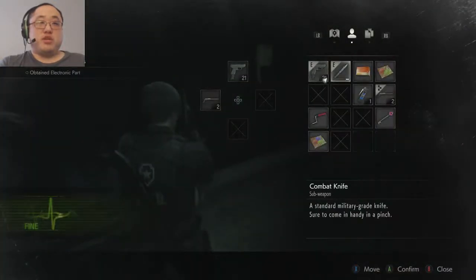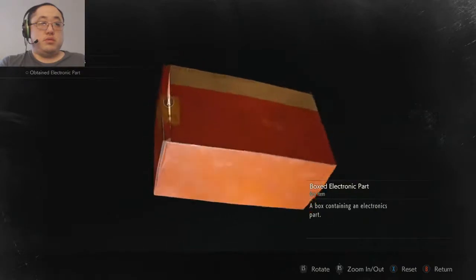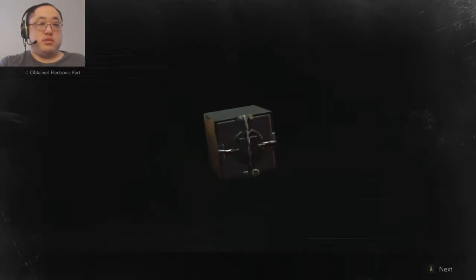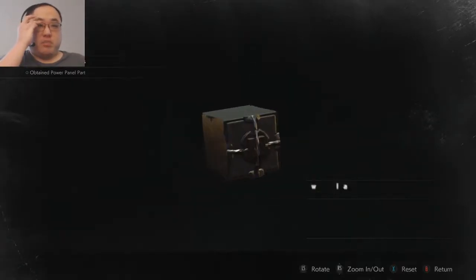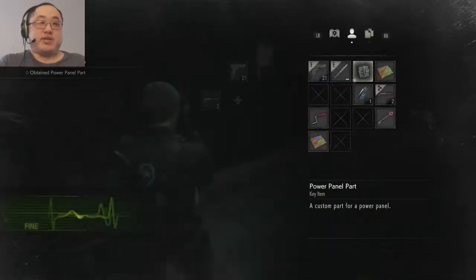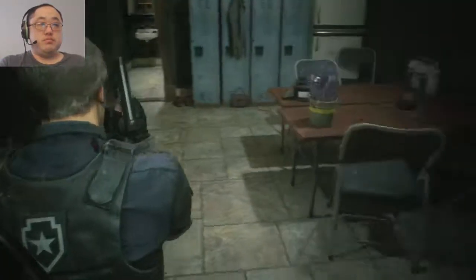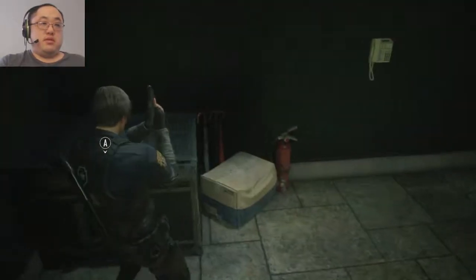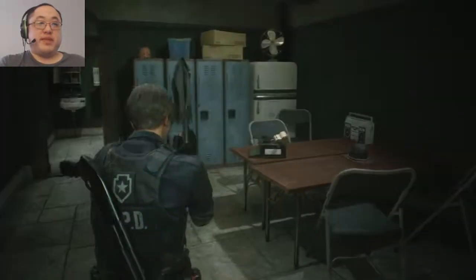I don't know what these electronic parts are. Can we examine this please? What's in the box? Small electronic parts — doesn't really help me. Oh, this is to get the parking pass, I'm assuming, right? Restore that. Another blue herb. The fact that I'm finding so many blue herbs makes me figure I get poisoned very quickly. I'm not happy about that either.